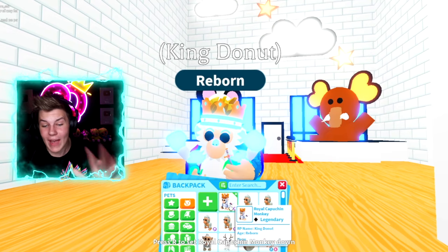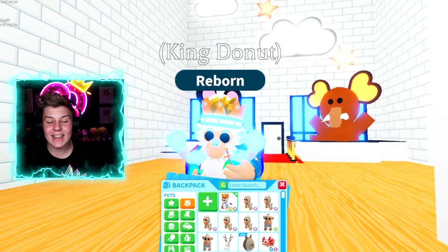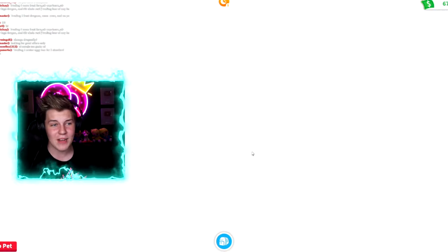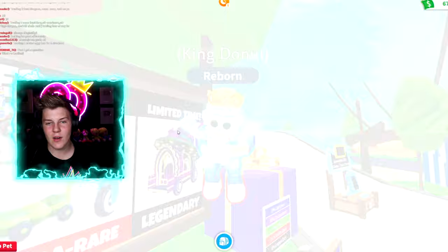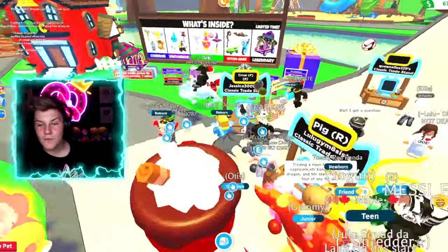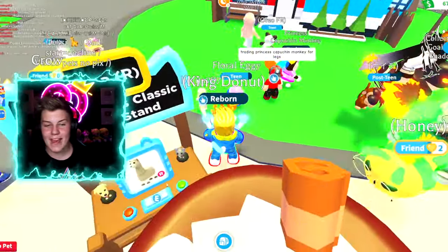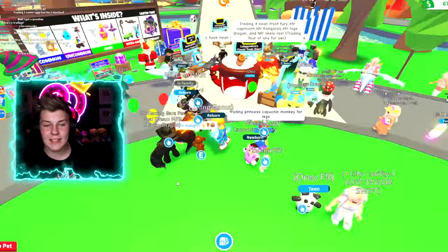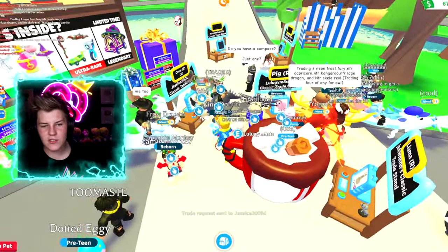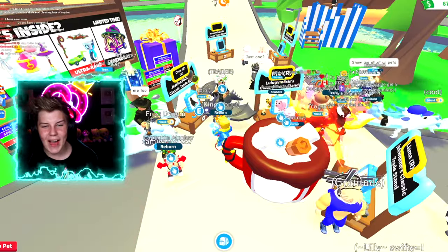We have the neon royal capuchin monkey — it's so awesome, we've named him King Donut. Let's head to the middle of this insanely rich trading server to look at some of the people here. We have so many trade stands around the place — a fly ride pro, that's crazy — a ride pig over here, a ride llama, and so many people with insane pets. Let's go trade them and send a trade request for that pro.